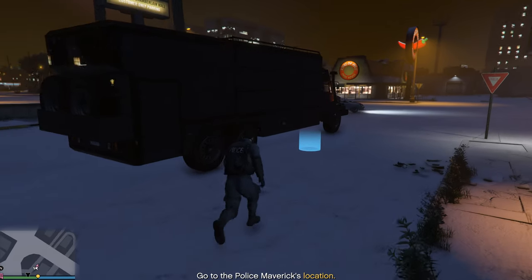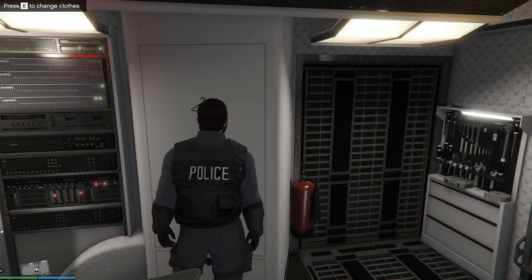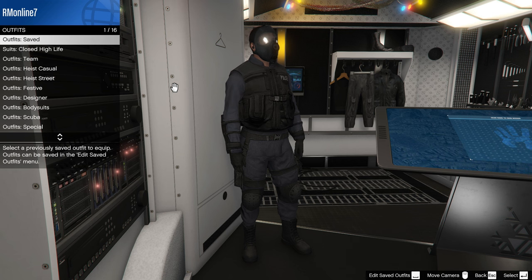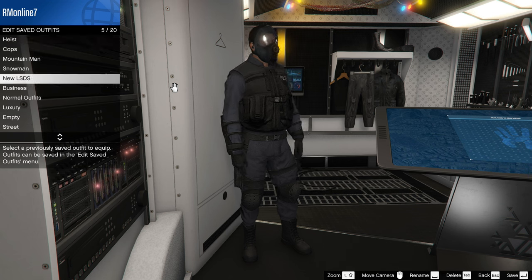Enter the Terrorbyte cockpit and go to the closet to change your clothes. After that, click on Edit Saved Outfits. Select an empty slot and save the noose outfit.